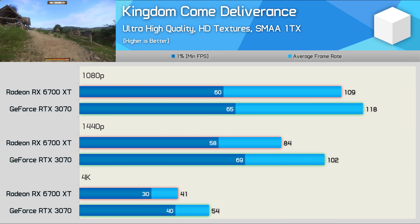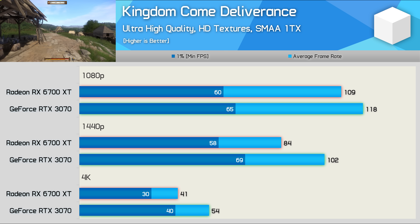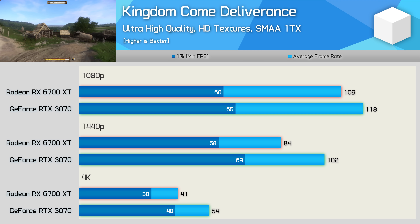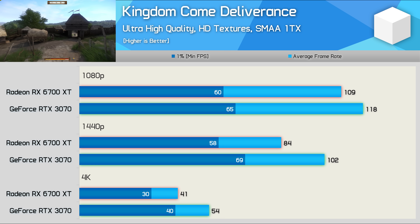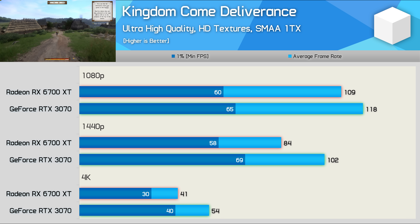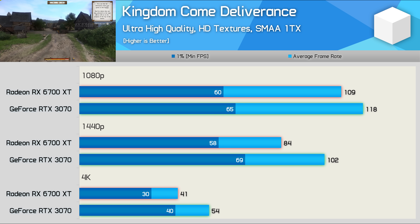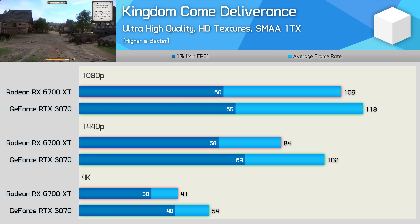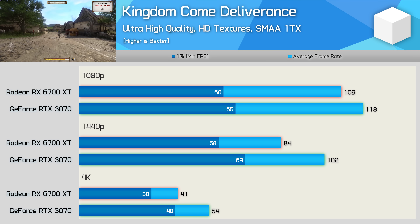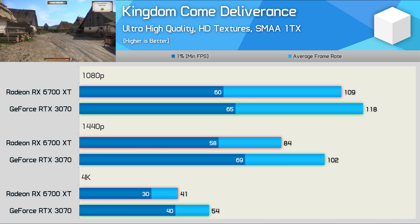Last up, we have Kingdom Come Deliverance. Previously when testing the RX 6800 series, AMD's Navi 20-based GPUs were suffering from performance issues in any game using the CryEngine — the RX 6800 was capped at 71 FPS at 1080p and 65 FPS at 1440p. Thankfully, AMD appears to have found and addressed the issue, because the 6700 XT now renders 109 FPS on average at 1080p and 84 FPS at 1440p. It's still slower than the RTX 3070, but performance is more where you'd expect it to be. It's great that AMD addressed this, though it would have been nice if they had informed us given that we brought it to their attention.